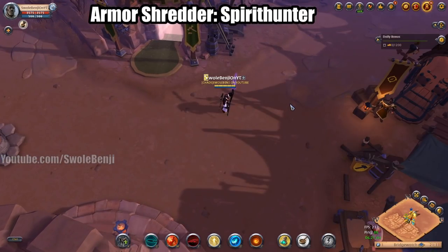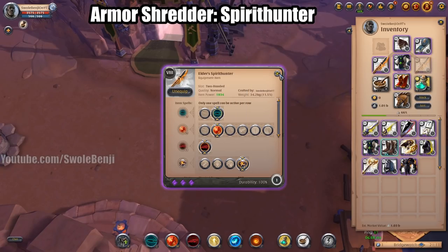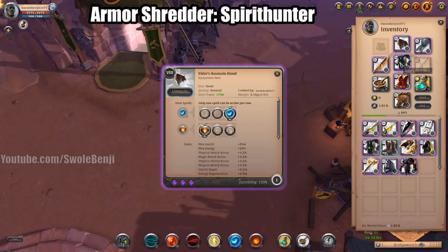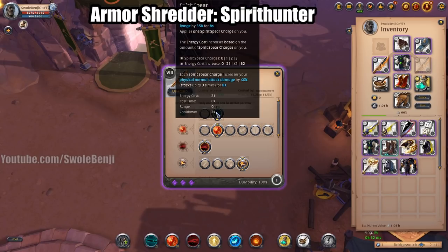Another thing every ZvZ should have is armor shredders. Spirit Hunter is one of my favorites — only 45% with an 8.3, but here's the cool thing. You're going to be using Assassin Hood so you can spam abilities, Cleric Robe so you can run in, fire off your missile, and run away, Royal Sandals for more damage and running.